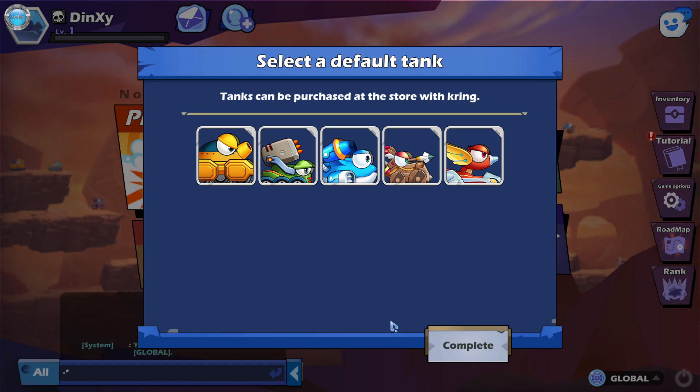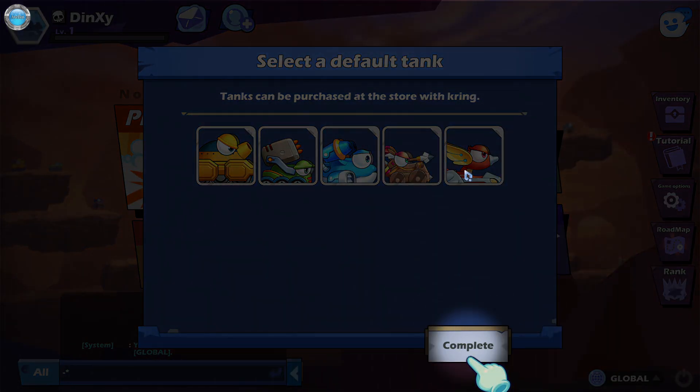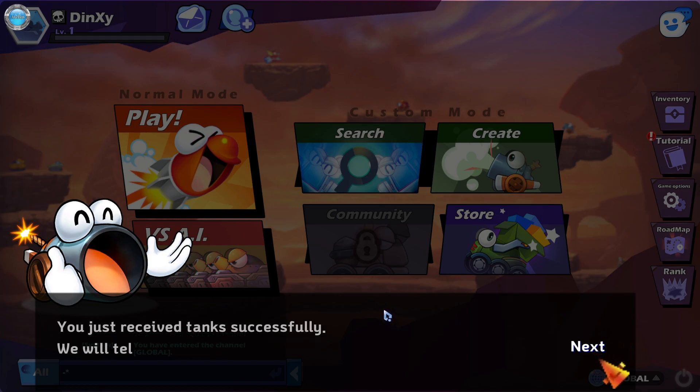You have prepared 5 tanks before you begin. Select a default tank. Tanks can be purchased at the store with Kring. You just received tanks successfully. We will tell you how to play Fortress V2.